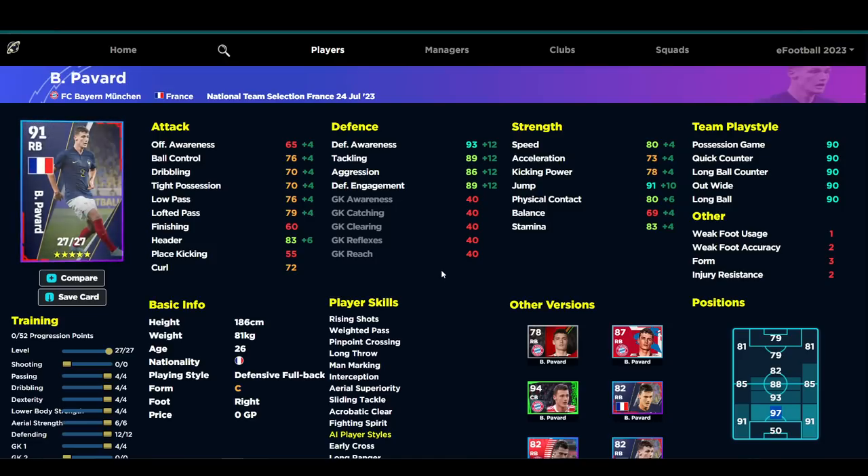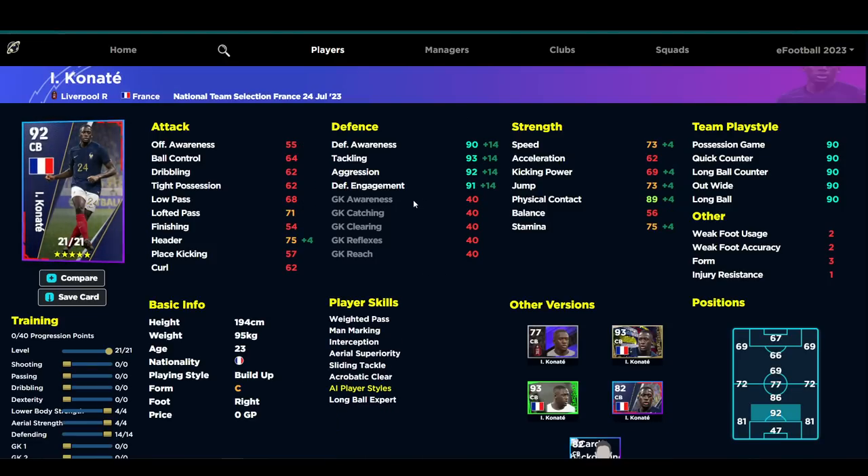Konaté slots into a similar role. He's not as fast but you'll be trying to get Blocker and Heading on him — he already has Interception, Man Marking, Way to Pass, Aerial Superiority, and Slide and Tackle. His form is down as a tree with unwavering form. He has 73 speed, 75 header, 89 physical contact, and 73 jump, but he is 194cm — a big unit — with all his defensive stats in the 90s, and you'll be playing him as a center back.